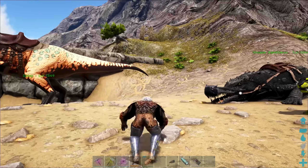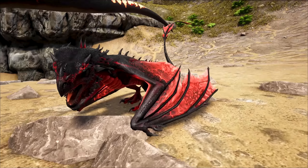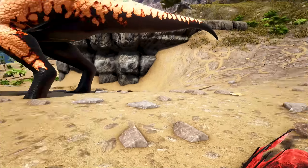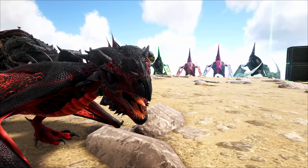We are about to get ourselves a little Apex Crystal Wyvern baby! Oh my gosh, you are adorable. Have your little imprint, buddy. It's so cute. You're going to take so long to mature, aren't you? Come here so I can get a better look at you.